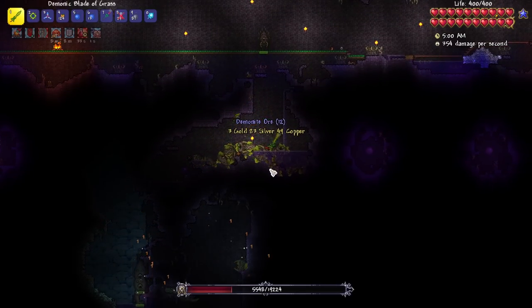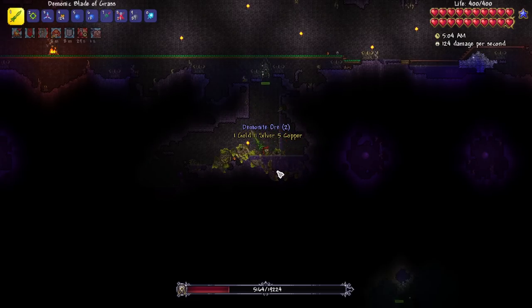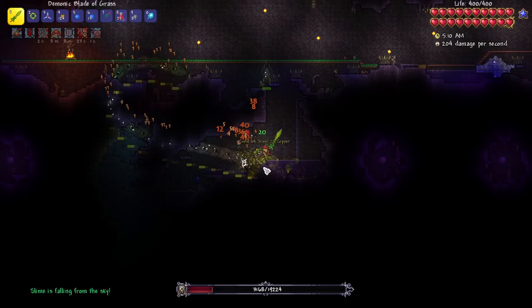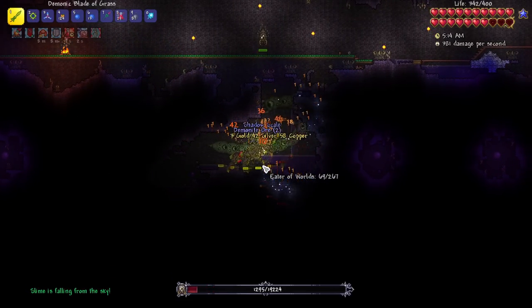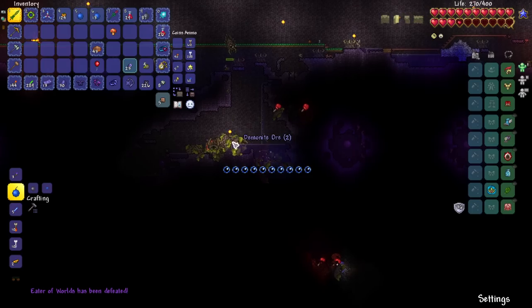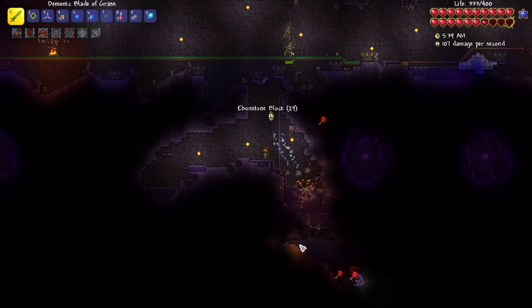Welcome back to some more Melee Master Mode. I'm just finishing up an Eater of Worlds fight. For those who are new, we have already done this boss fight. I just need some more Demonite Ore, because I wouldn't have if I had remembered I got the Ancient Shadow Helm, but I didn't - so I got the helmet first, and basically I just wasted a bunch of time. I'm gonna quickly get this loot, and then we'll get on with the episode and I'll tell you guys what the plan is today.